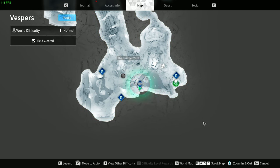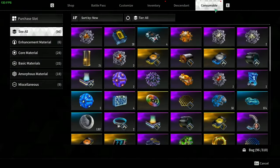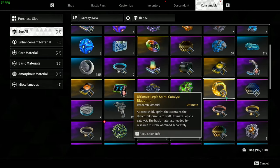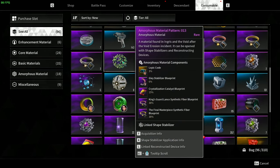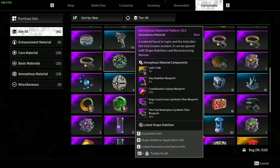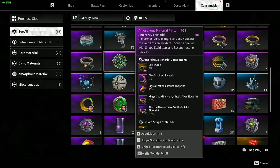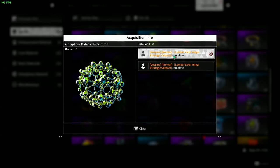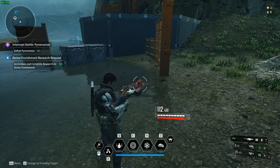This is on a big cooldown — all these are five minute cooldowns. All right, finally got it. Pattern 13, six percent chance for a Glade Stabilizer Blueprint. I'm terrified to even try to unlock this, but we're going to try. We got it, I'm going to get back here.